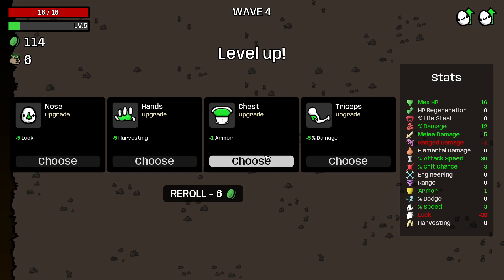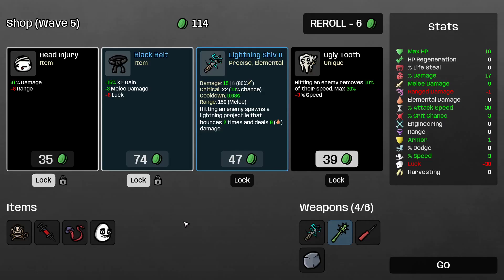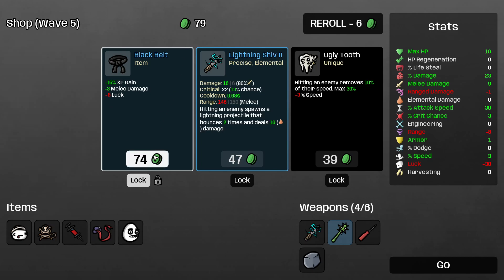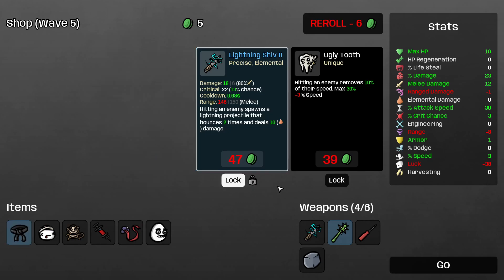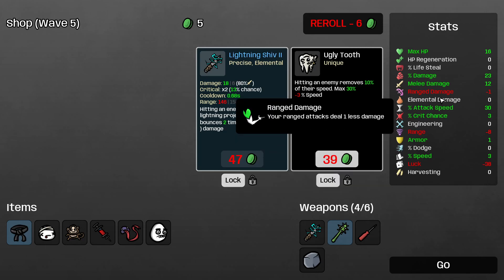The other challenge I was thinking about doing — I will take the damage and the melee damage, probably should have took the HP but never mind — is the never reroll challenge. So you take what you want, you get to pick all your items, but you can't reroll. So if there's no items in the shop that you like, you have to just save your money up for the next time. Lock the lightning shiv, lock the ugly tooth. This is going to be so bad — minus 38 luck, minus eight range, minus one range damage.